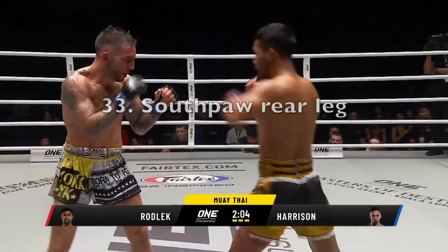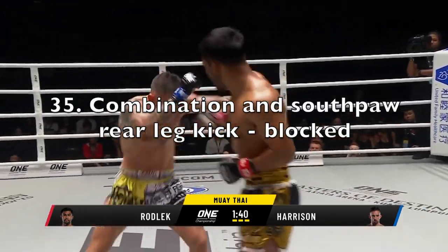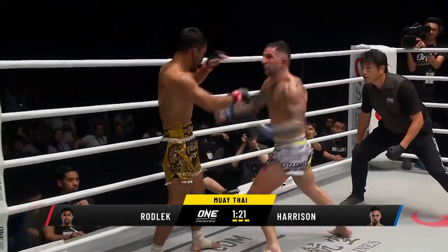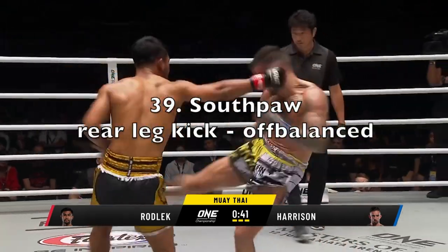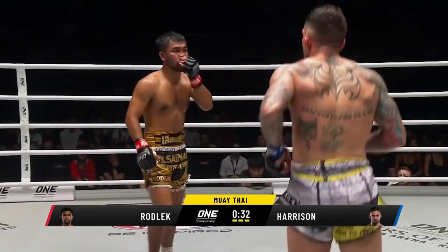Then Harrison starts attacking that same leg, but it's in the southpaw position so the angle is a little different. Rodlec starts to have a bit more success blocking these kicks — more blocks from him. And sometimes Harrison isn't setting it up.